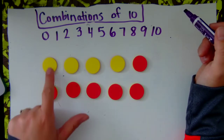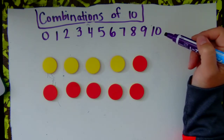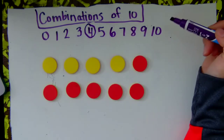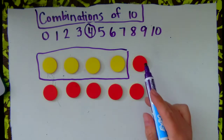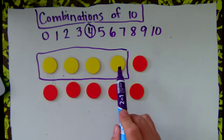You can see that I have 1, 2, 3, 4 of them that are yellow. So I'm going to circle the 4. This is one group of 4. How many more do I need to get to the number 10 if I have 4?